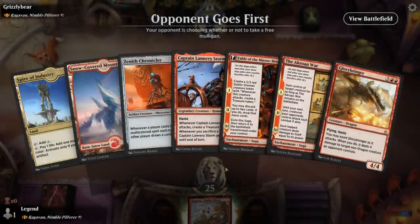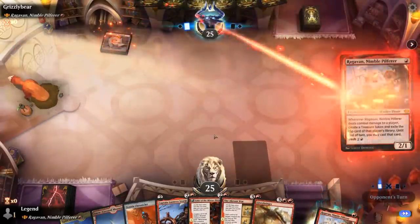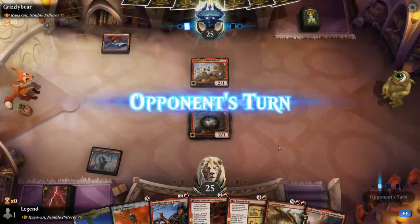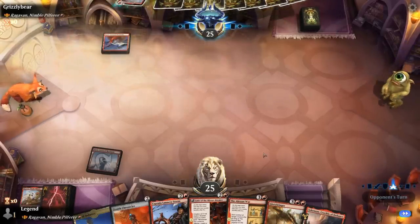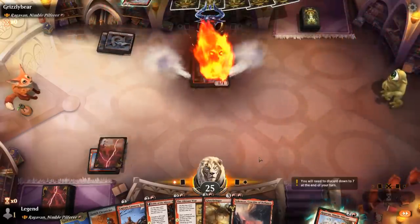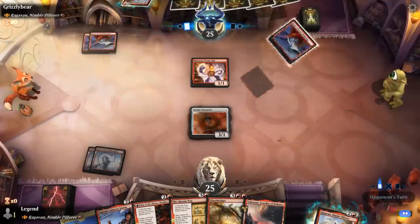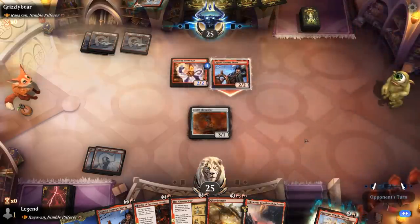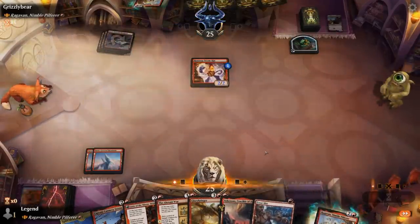We're on the draw in the mirror match, but we seem to have a fine hand. No removal for Raghavan but we can just trade early and hope the opponent doesn't have removal. Turn 2 Steamkin is nice. We should definitely trade for the Chronicler when given the chance — in this matchup it's just going to be a 3-for-1. Lannery is nice too — so we'll trade there. And a Frostbite is a nice clean answer.